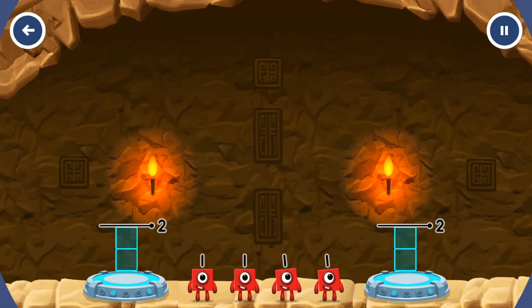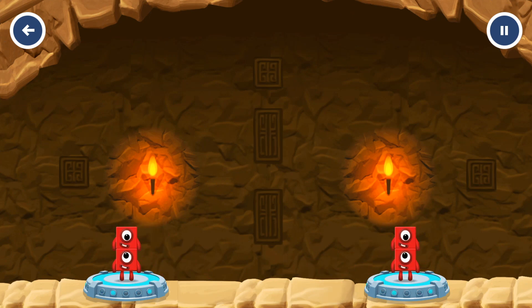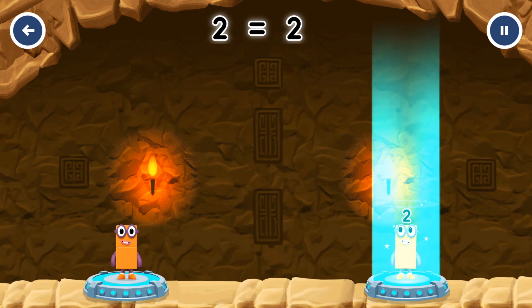Share the number blocks evenly to make two groups of 2. You solved it! 1 plus 1 equals 2, 1 plus 1 equals 2, 2 equals 2.